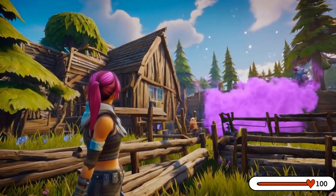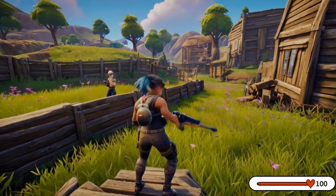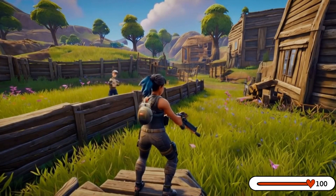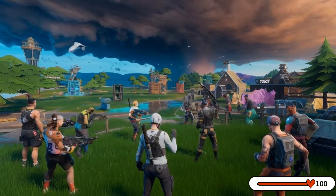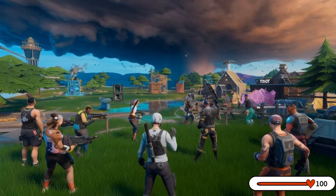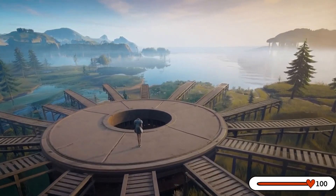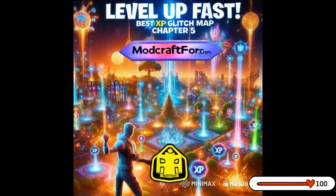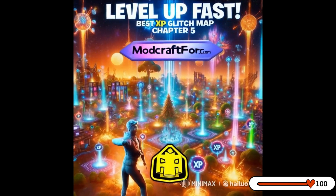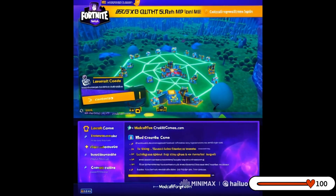Key takeaways: Discover the top XP glitch map in Fortnite Chapter Five for fast level ups. Learn how to exploit the most effective XP farming method in the game. Streamline your battle pass progression and unlock rewards faster than ever before. Unleash the power of this game-changing exploit to maximize your in-game experience and gain a competitive edge over your opponents by mastering the best XP glitch map.